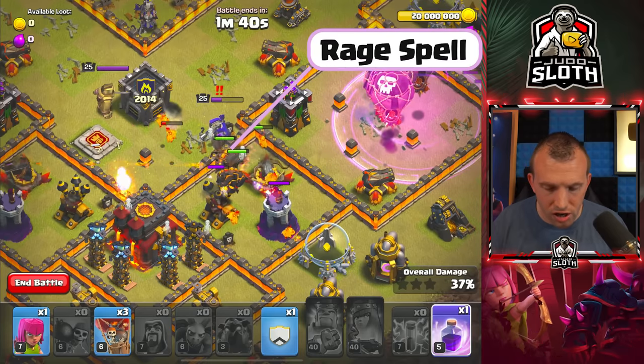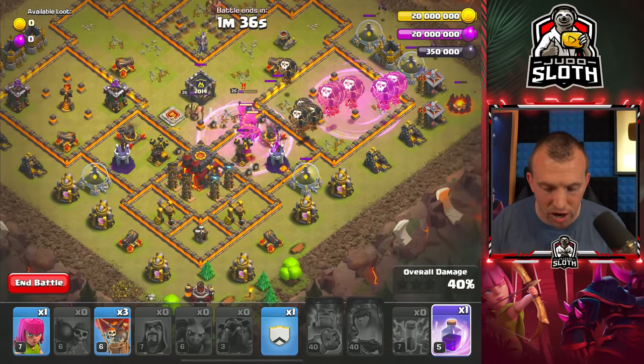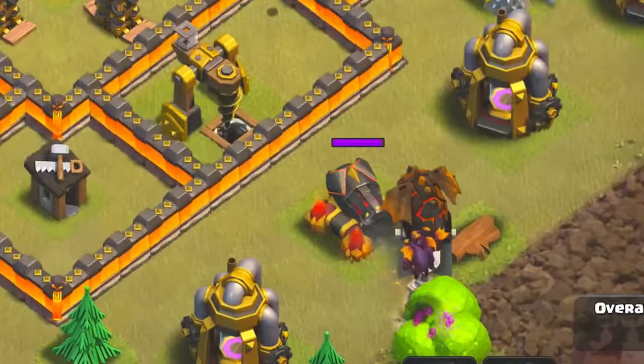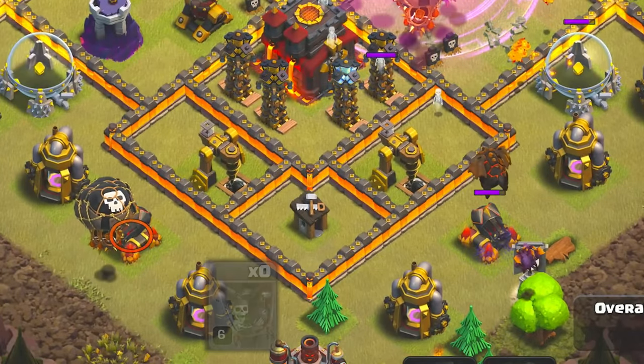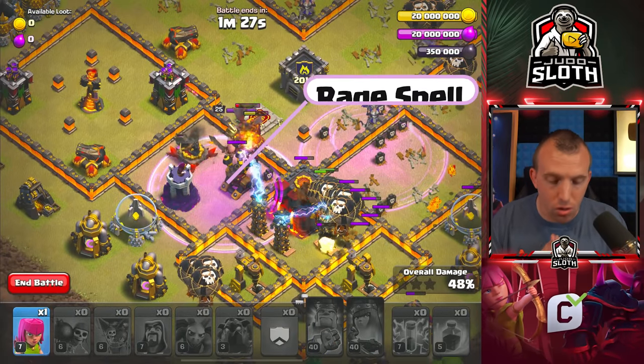You then want to use a Rage spell over the top of the Queen. You want the Lava Pups to try and take out that Queen, which they will. Clan Castle on top of one Cannon. You can use any remaining Balloons on top of the other, and a Rage spell right next to the Wizard Tower.